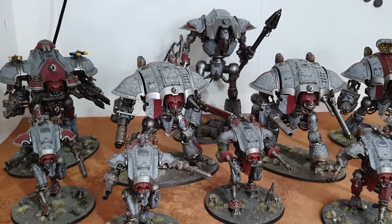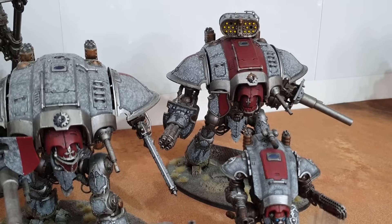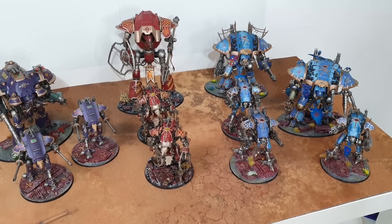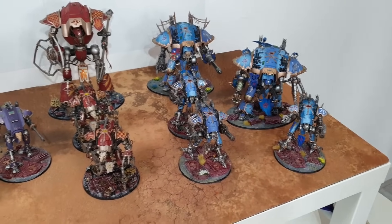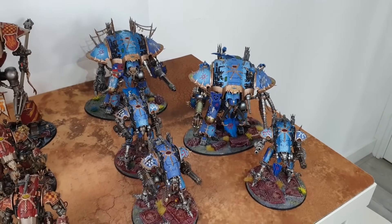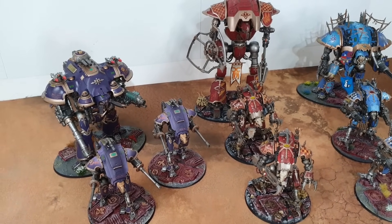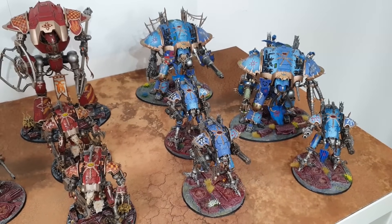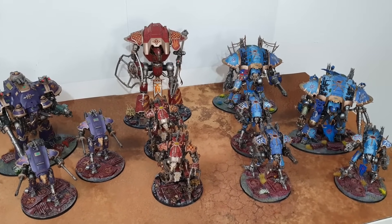Now let's check out the Chaos Knights — 2,900 points, about 100 points down. It's hard to fill with enhancements at 150 and 140 points per model. The force features Tzeentchian, Khornate, and Slaaneshi knights. The Slaaneshi ones are particularly to be wary of. Let's talk about what the Chaos Knights do: Harbingers of Dread is the army-wide rule.